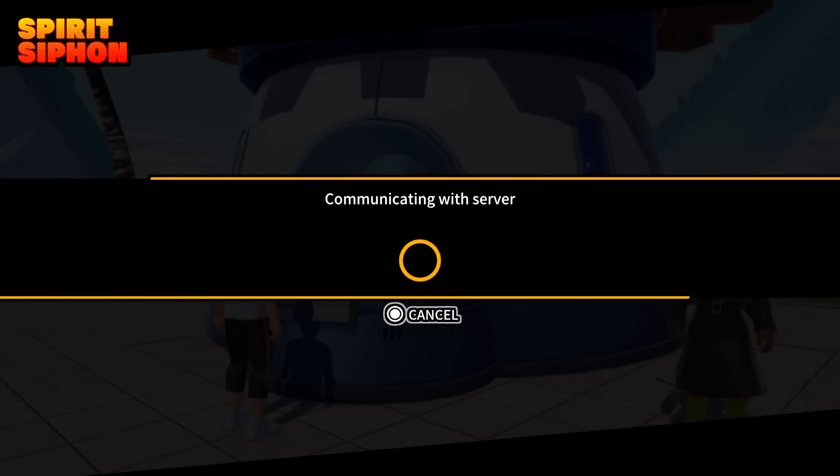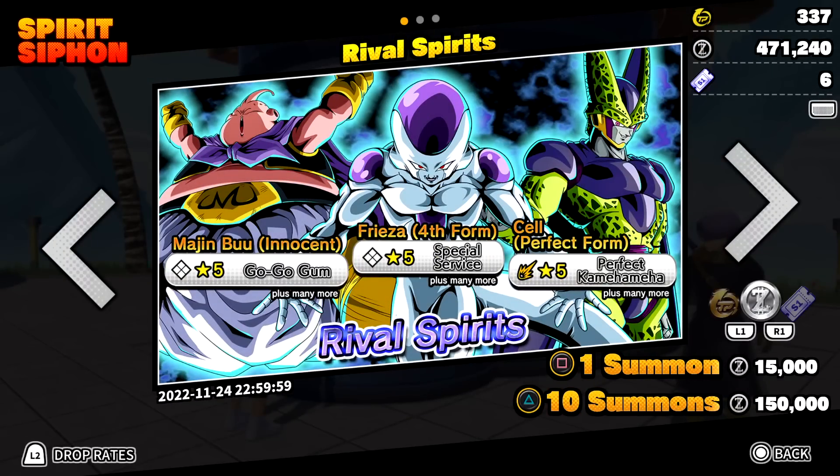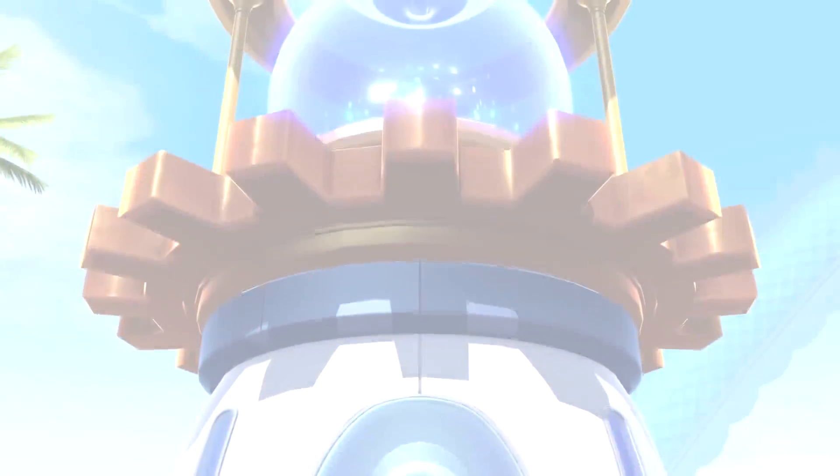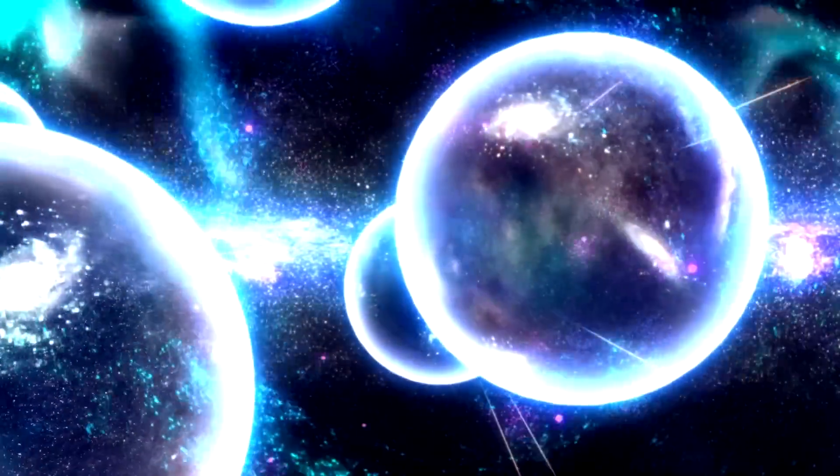We unlocked all three villain transfers, but I still want Special Service and Perfect Kamehameha. We got Go Go Gum, so that's one down. At first I was just aiming to unlock all three characters — that was way too easy. Now I want these specific items, so we'll keep summoning and skip the less interesting ones.